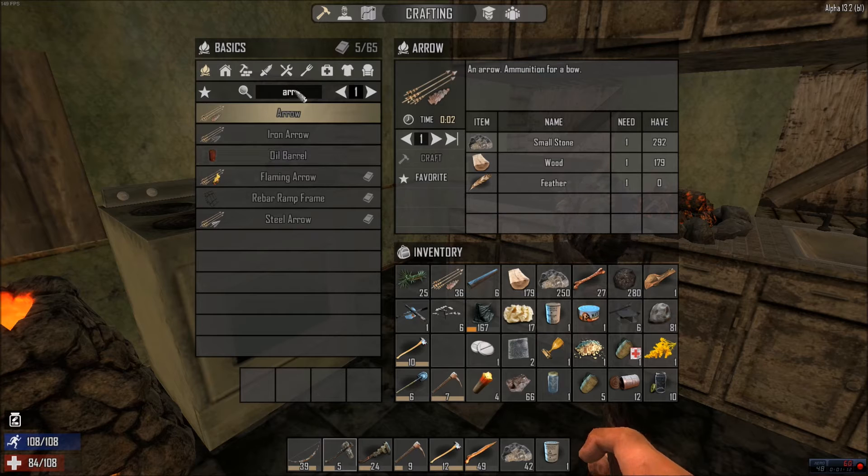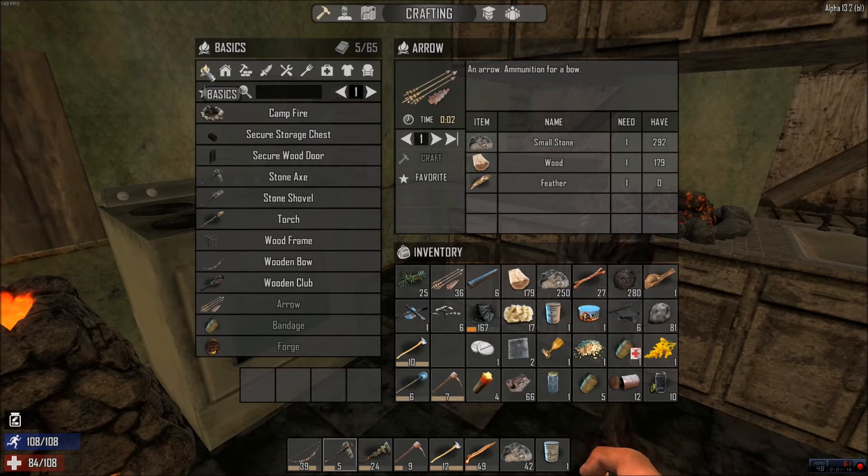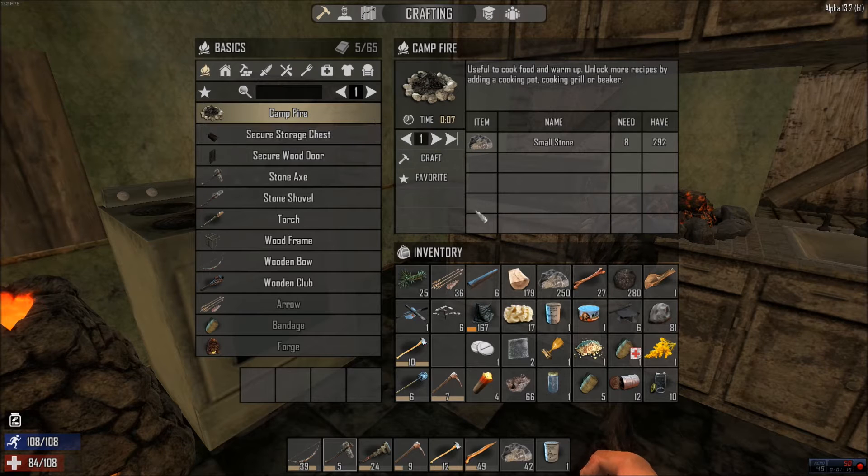One of my new favorite things is that you can craft not just one thing at a time. So if we go back to our basics, we could make ourselves a few different items.